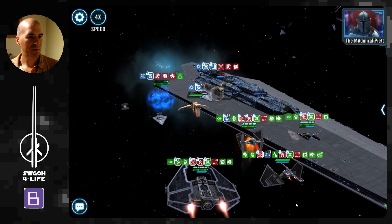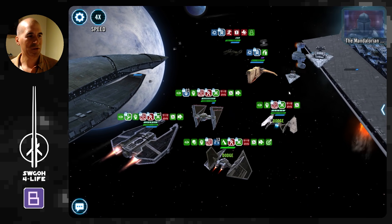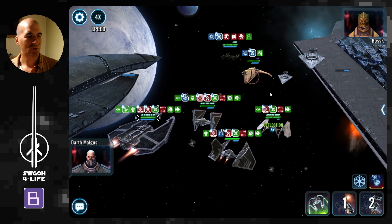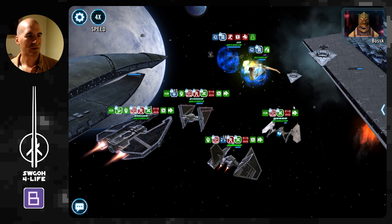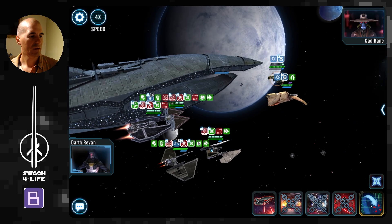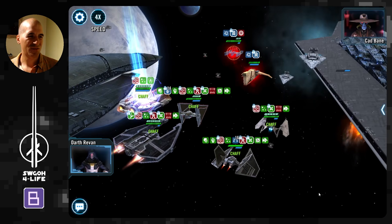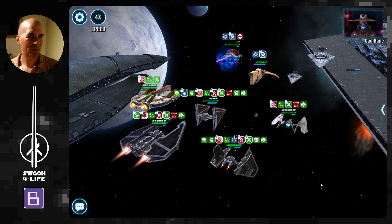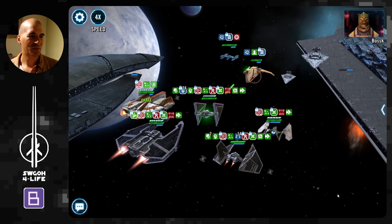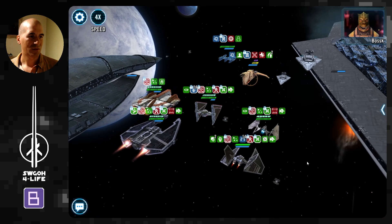Houndstooth, just give up — there's no point fighting us. Ebon Hawk is just such a random choice here; I'm not sure what they were trying to do, I guess the chaff stops targeting locks but it doesn't really do a whole lot. Just keep going and grind it down.